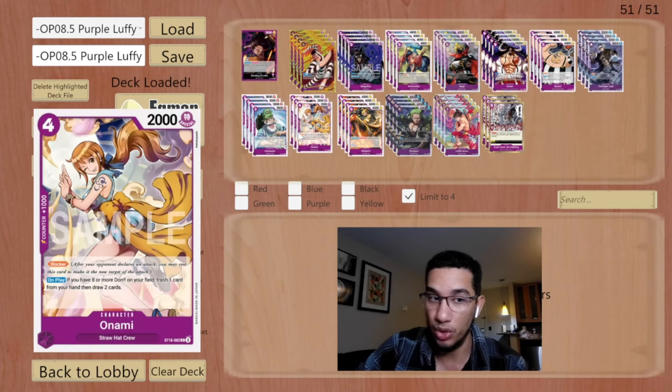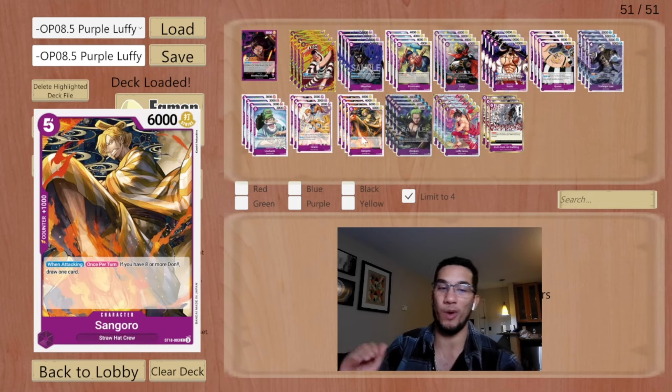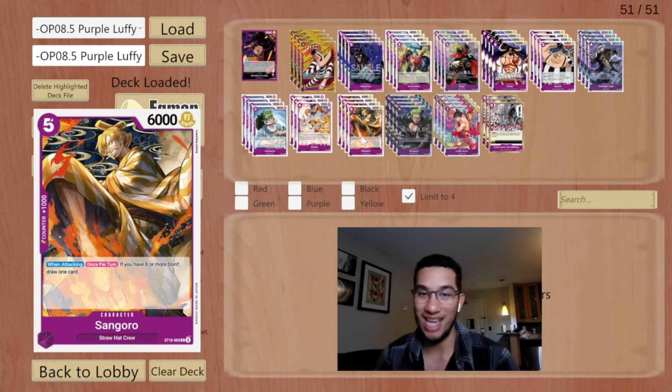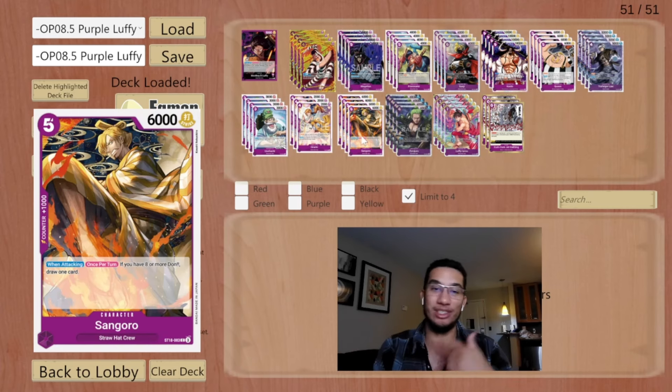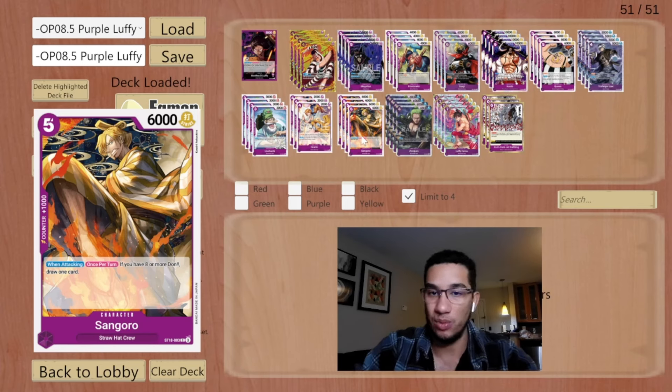We're playing Force and Sanji here — this card is crazy as well. When you have eight or more don, every time you attack you draw an extra card. So you start having all these resources in your hand that the opponent has to deal with. It's one of the best cards to cheat out with your seven-cost Luffy.